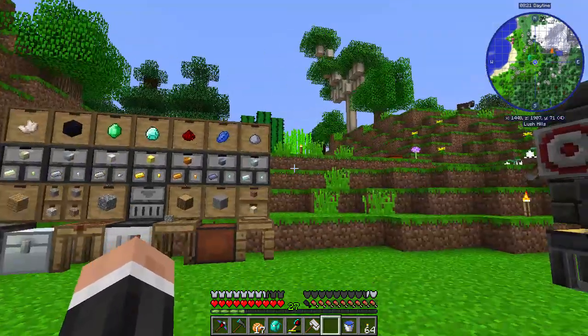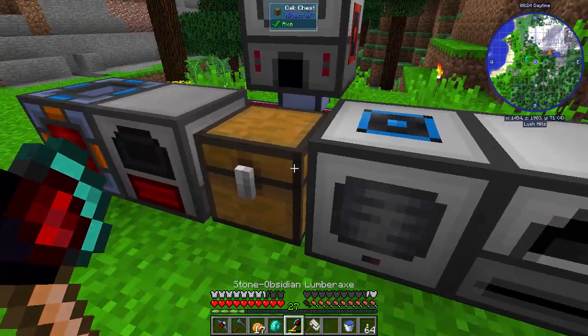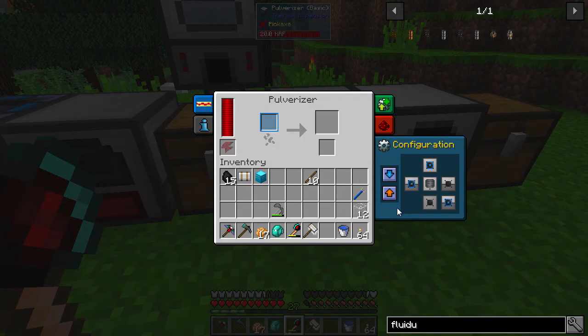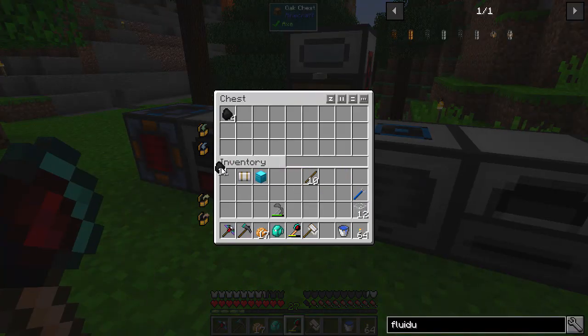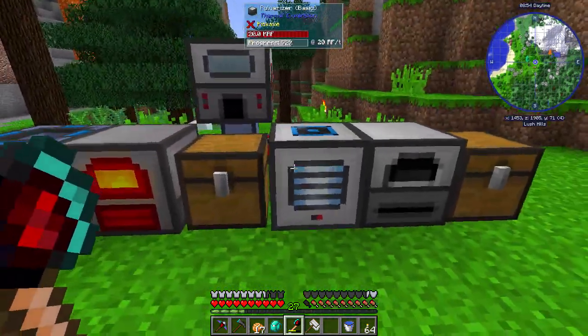Now, last episode, a few things we just need to go over. First of all, I was so incorrect about thermal expansion not being able to pull from a chest, and that's because it has changed since the last time I used it. You can see it's got auto-input enabled or disabled, and you can do the same with the auto-output. So if it's enabled like that, we can do this — that will bring it in there just like that. So that is completely working now.